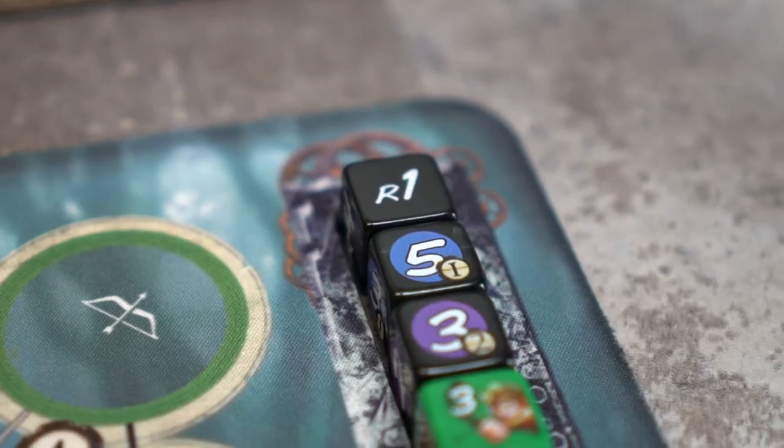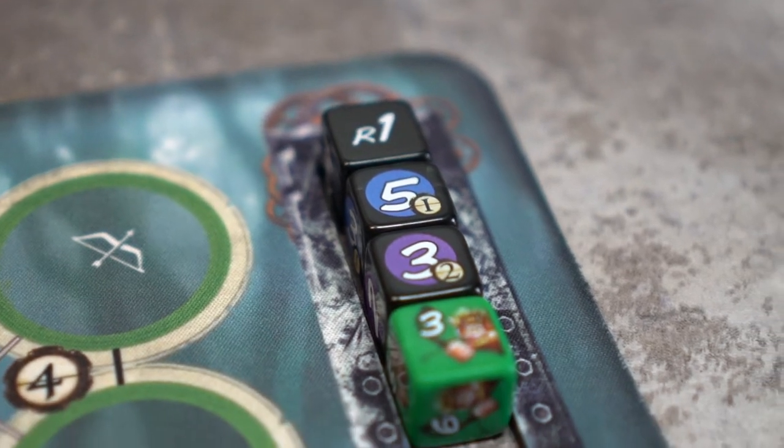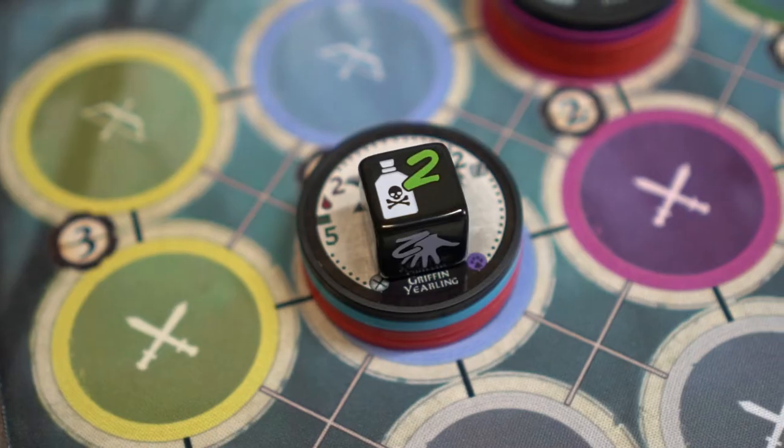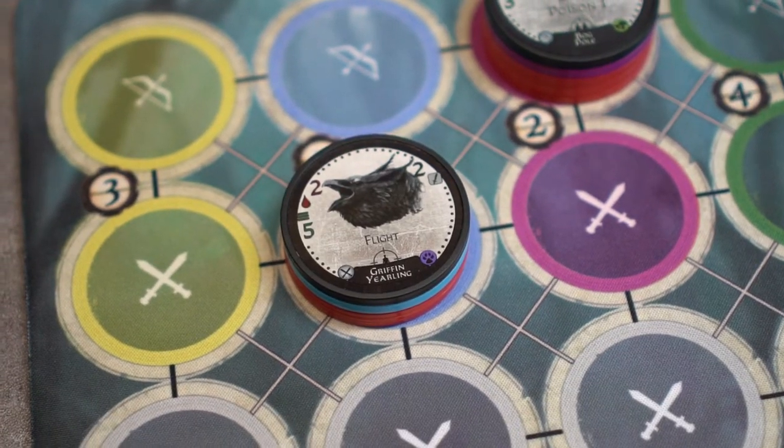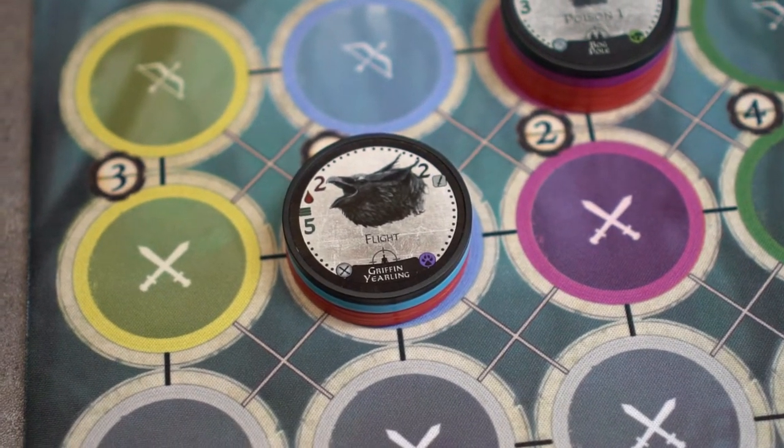The yearling will take its turn first, the bog pole second, and Gilly will be the last to take his turn. Step 1: Check for effects dice on top of the baddie. There are no effects dice like poison or stun on top of the griffin yearling, so this phase is over.